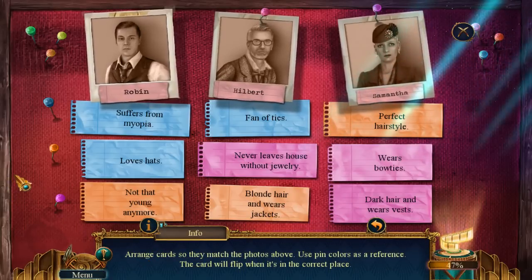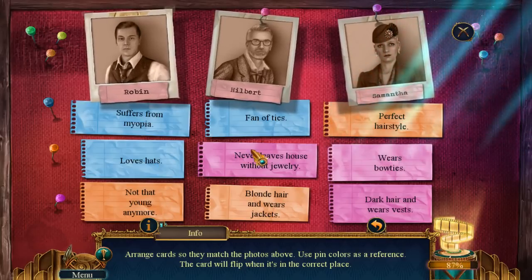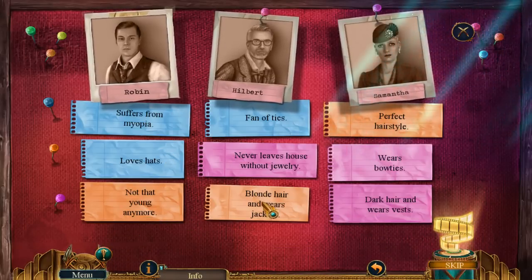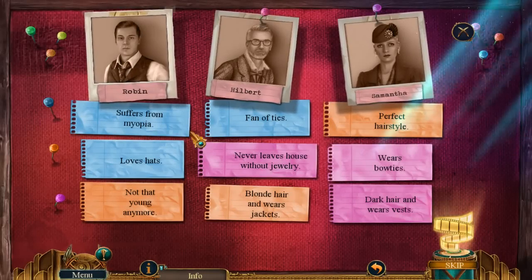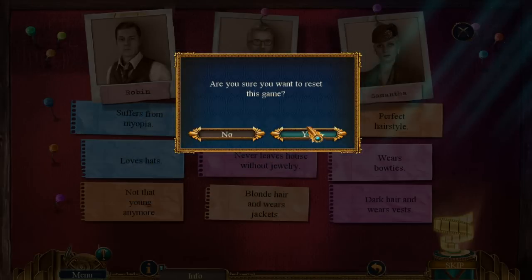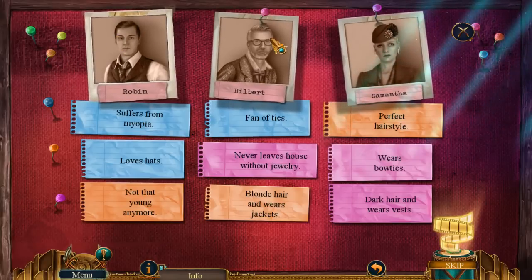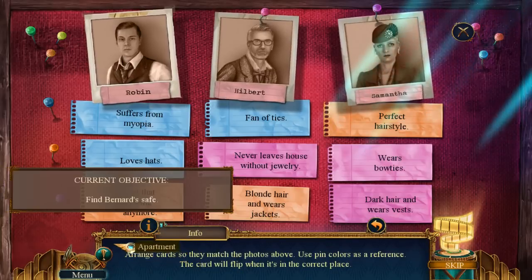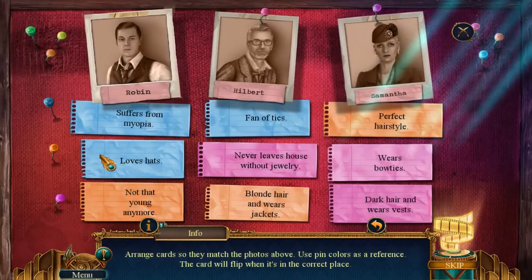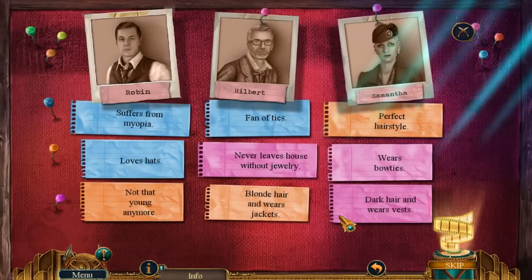Arrange cards so that they match the photos above. Use pin colors as a reference. The card will flip when it's in the correct position. Okay, so how do I do this? Not sure what I'm doing here. I don't know how to drag it though. I'm confused. I don't know how to do this. Arrange cards so that they match the photos above — use the pin colors as references. That's a weird puzzle. Hang on — I'm just going to pause here for a second. Thank you.